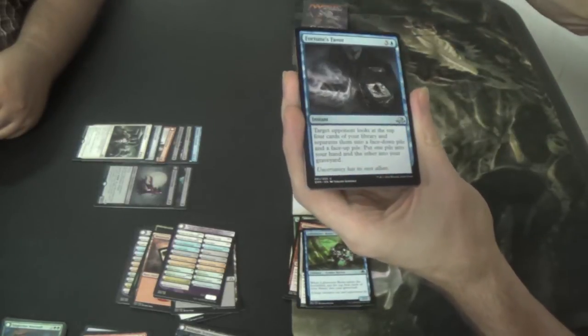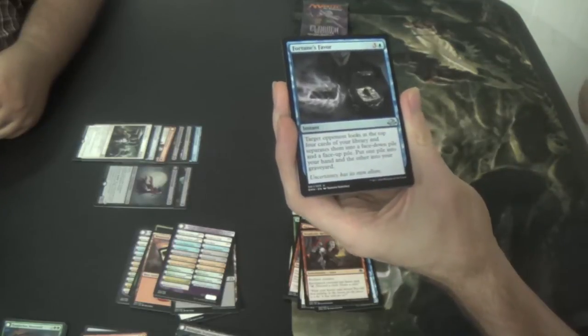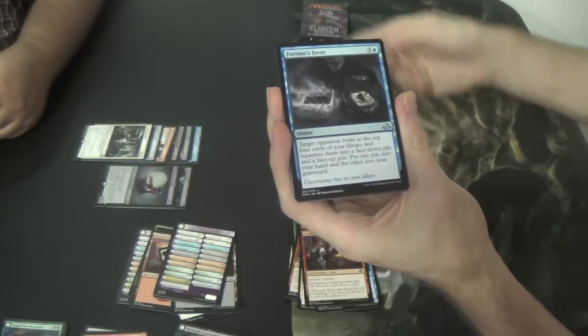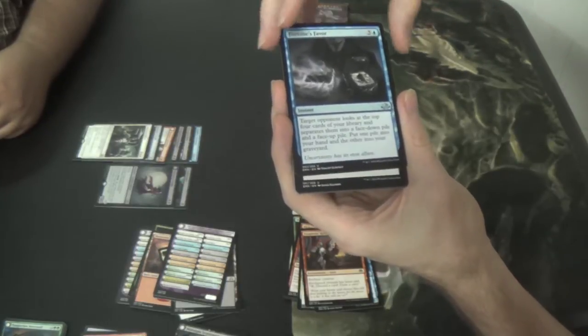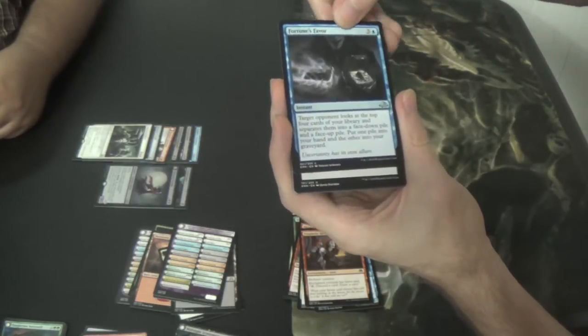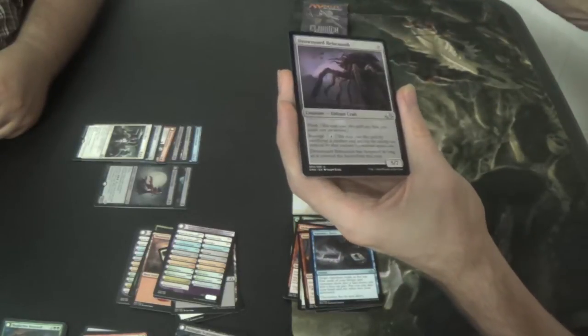Prophetic Ravens — uncommons now. Fortune's Favor — so this is the fixed Fact or Fiction, right? One pile gets face down. You got my money! I want to see this card see a lot more play — it seems like it'd be sick. Crying Questions — can I have this?